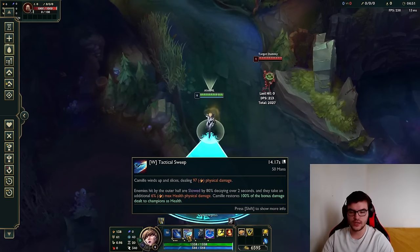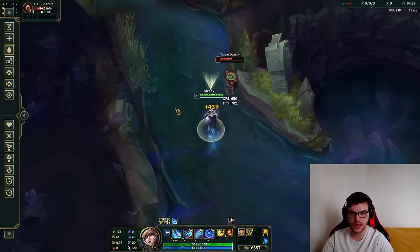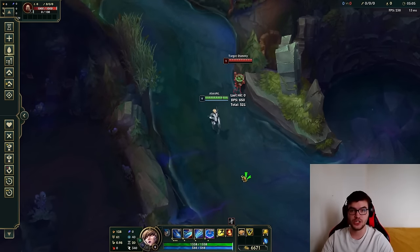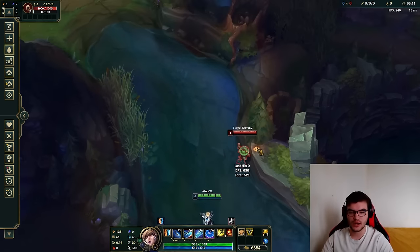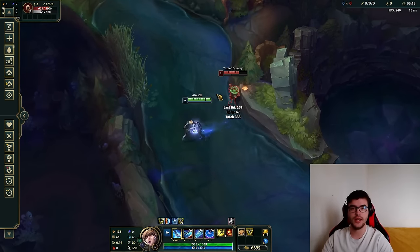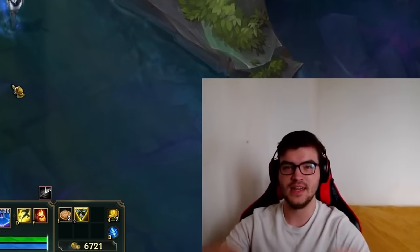Otherwise it's mostly using your W in lane for sustain and auto-canceling with Q. One last thing: Camille's passive has an intricate cooldown that gives either a physical or magic shield depending on the type of damage you were last hit with. If the icon is orange you get a physical block; if it's blue you get a magic block — that's all there is to her kit.